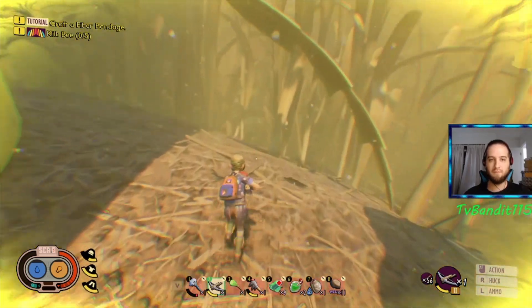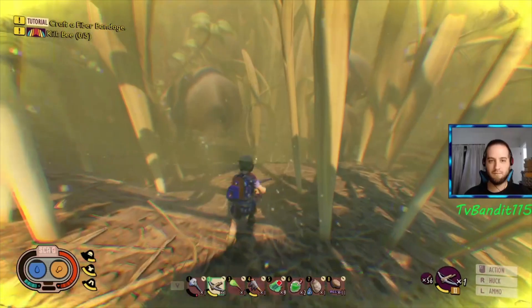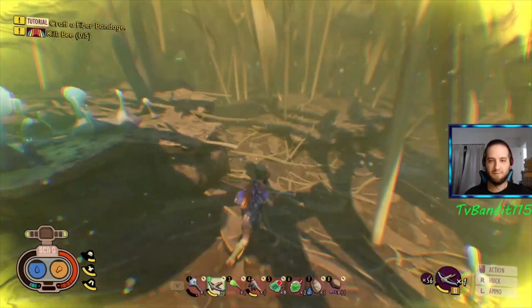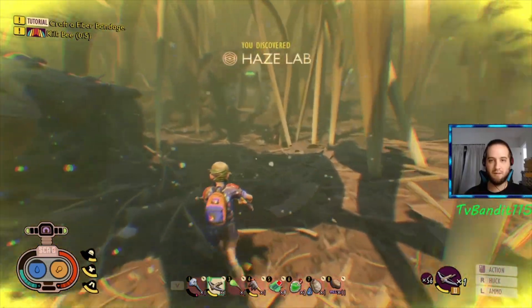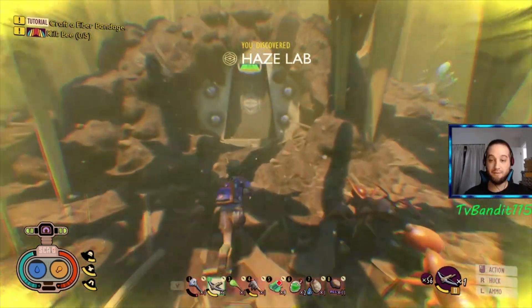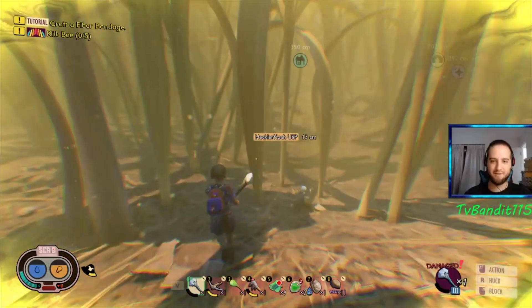We're going to pass the big yellow canister and just keep going straight right around it. You're going to come across a new lab called the Haze Lab. Inside you're going to have to fight some robots — there's not really going to be that much. It's actually a very small lab, but on a table in the lab you're going to find the new burgle chip that allows you to craft an oven, along with a couple of other items.